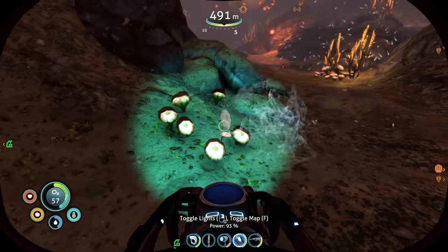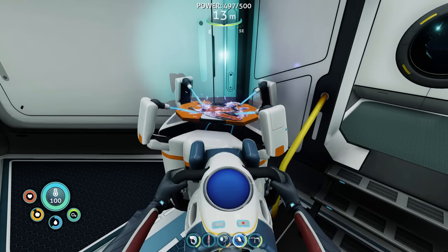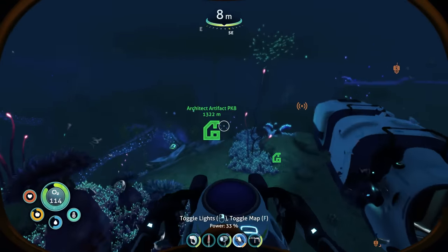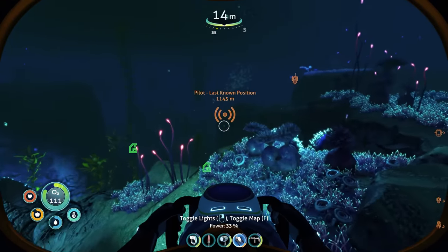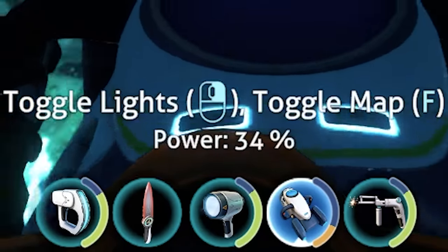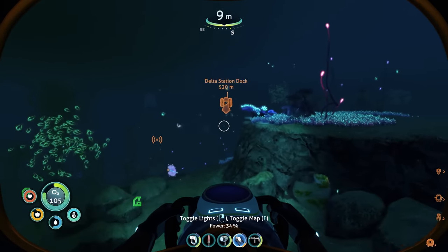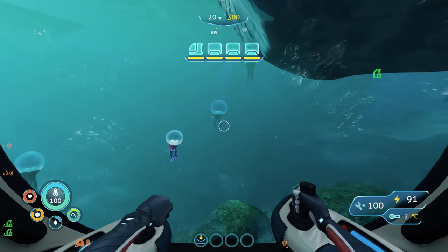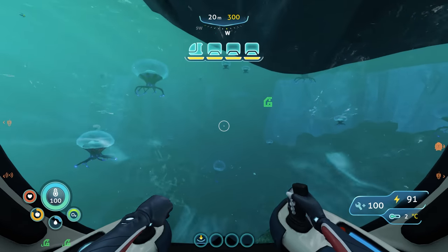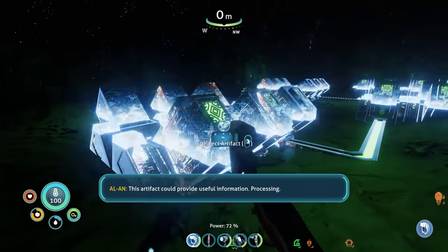These little mushrooms are exactly what I needed to make hydrochloric acid. I went back to my base and made up the charge fins, which charge the battery of whatever is in your hand when you're swimming. When you combine it with the sea glide it's the ultimate combo, because you're constantly charging the battery on the sea glide when you're using it. I made myself another storage module for my sea truck, and then went after some artifacts that Alan was telling me about. This one brought me to an island where I can see some Altera stuff — and that's another artifact.